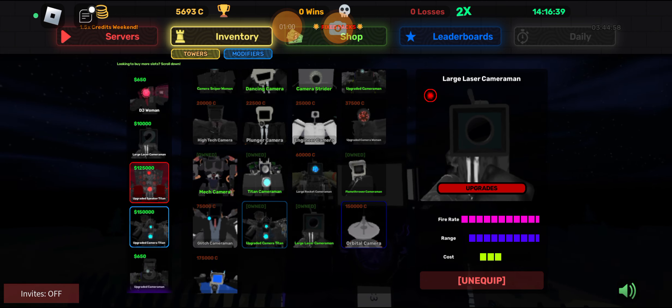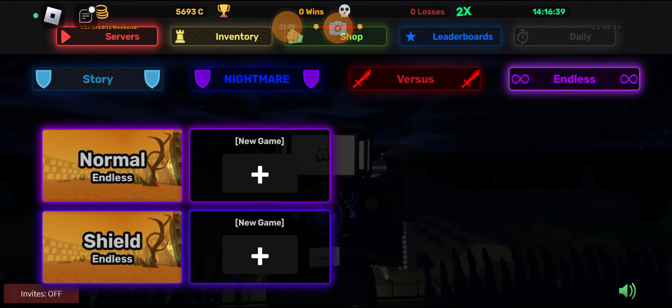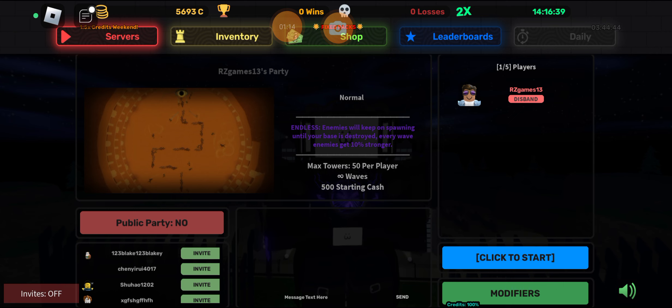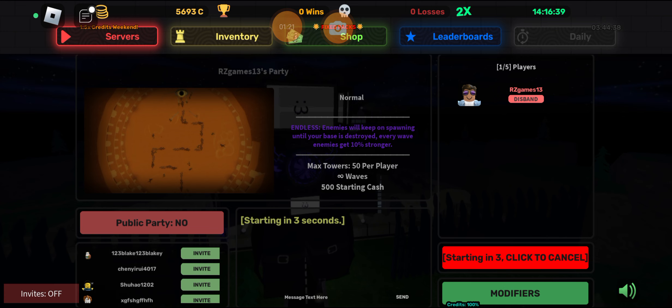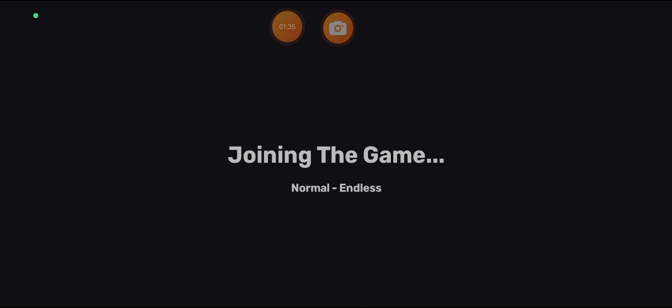What we're gonna do first of all is go on Endless. As always, when we test out and get new units, we always go to Endless — that's our way. The reason I got this one the next day is because of the 1.5x credits weekend. Shall we get cooking? Also, my internet has not been really good today, I'm not sure why, it chose today to be acting up. I'll be right back once everything is sorted out.